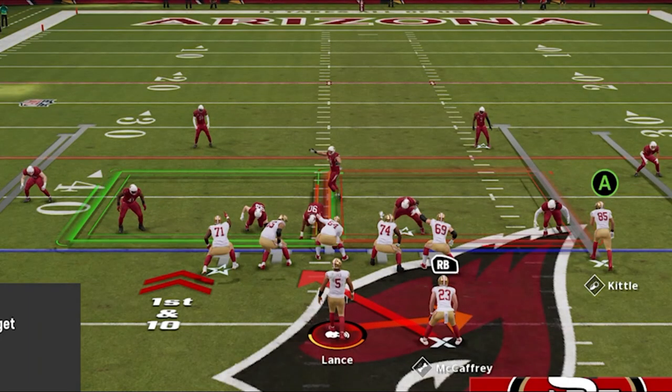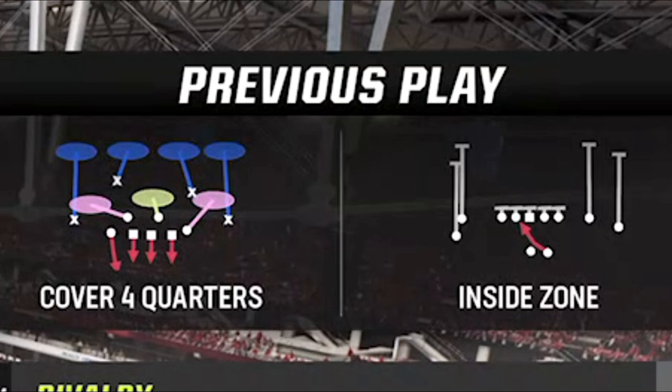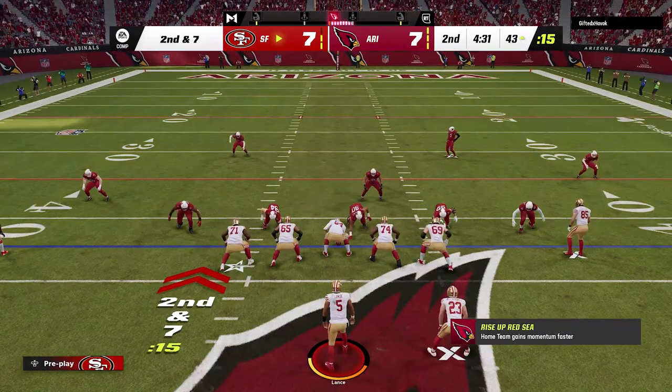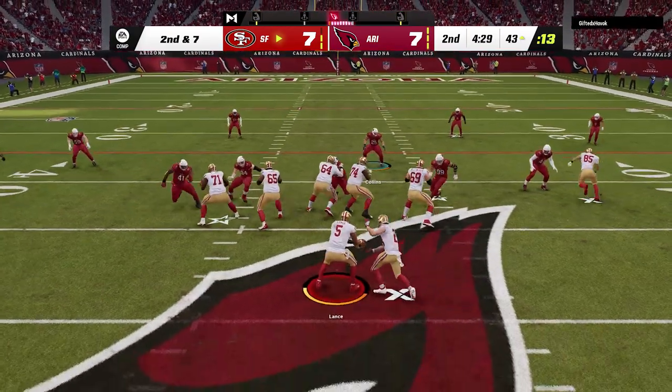I finally see him shifting and stacking for the run and he even changes defenses to cover format so that the safeties will play the run also. So on the next play I switch to the PA read — all I have to do is put the Y route on a fade and the X route gets wide open for an easy touchdown.